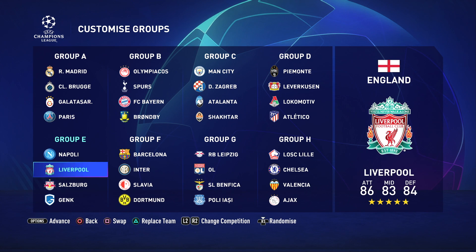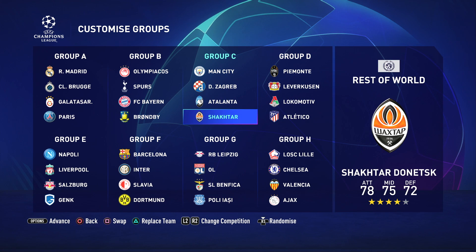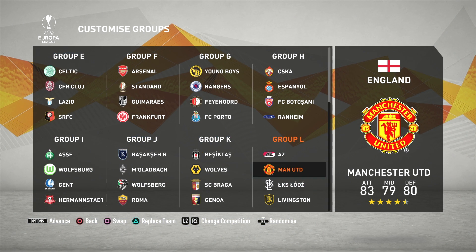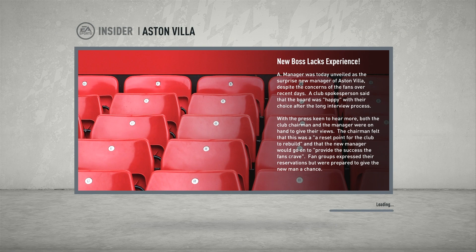So it's not last year's groups anymore. It looks like it's going to be this season's ones for the Champions League, which is definitely a good thing because if you started a save a few days ago, you got all last year's groups. And the Europa League has been changed as well — you've got Wolves, you've got United and all that kind of stuff. So that's already two things they've fixed for career mode: they've changed the squads and they've also updated the European competition. Let's get into it and test the AI clubs.